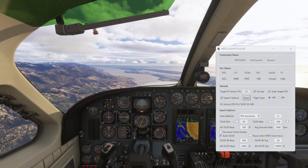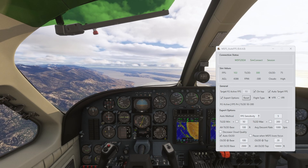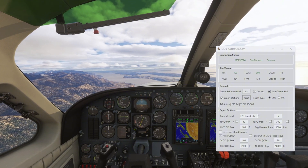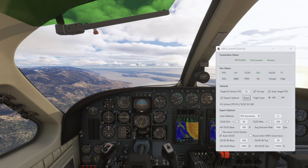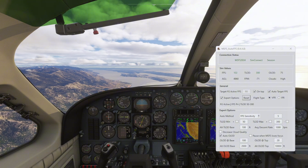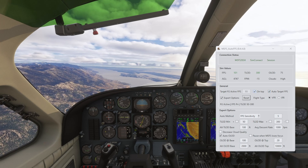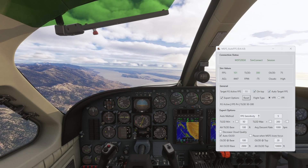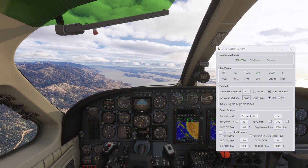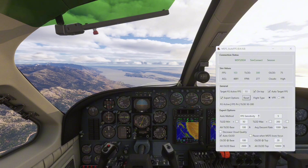You can see my sim values: FPS is 103, terrain level of detail is now set to 300 — that's maxed out — and my object level of detail is 75. The target frame generator is active. I'm using the frame generator, and with auto target FPS on, the target FPS is 93 and I'm getting 102 to 100.